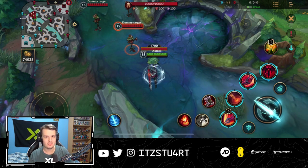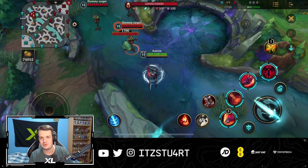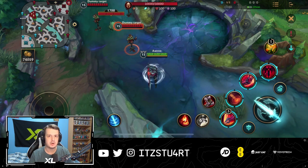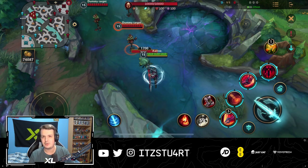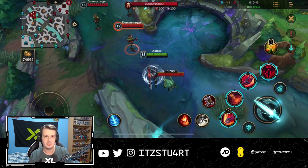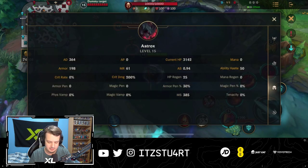I've had a quick look at Aatrox already with his abilities and he looks insanely strong. So I'm going to be showing you all the abilities, the combos, and what to build on Aatrox. There are going to be a few situational items that might be very strong, but we'll need a little bit more testing to see which is the most viable build. But first, let's take a look at the abilities for Aatrox.